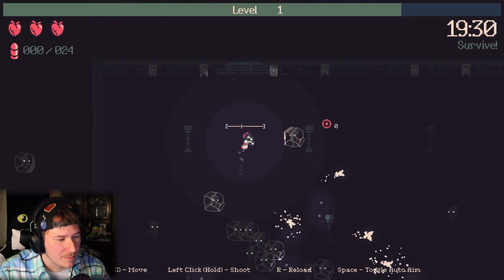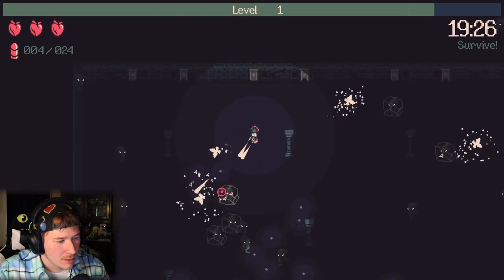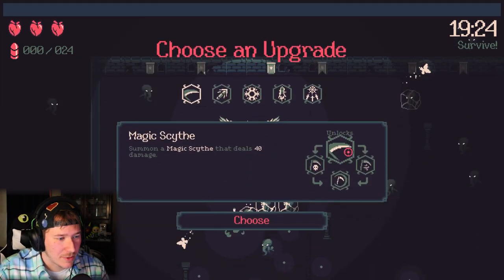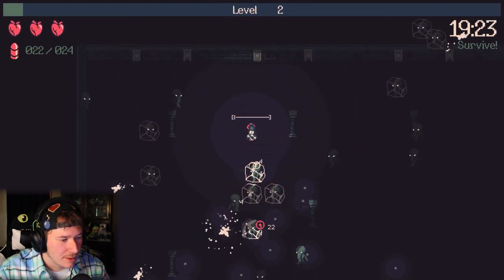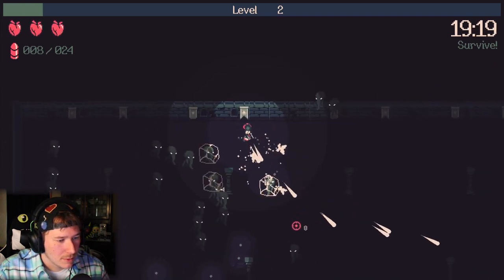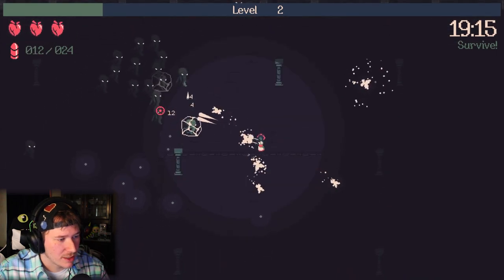This room is capped off - oh interesting. We definitely gotta go for a frost build. We're gonna go frost build and try to capitalize on that extra frost damage from the butterflies.